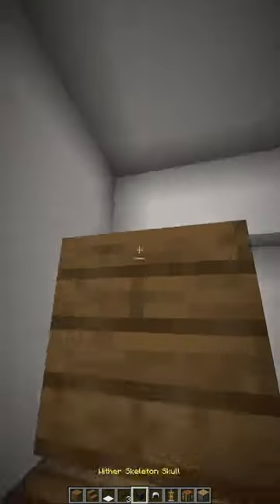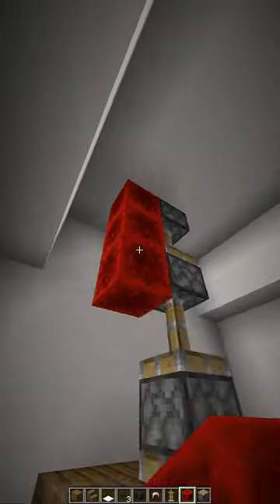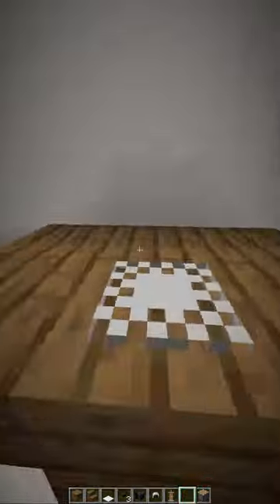Next, place some pistons on the ceiling and move the plank down into the armor stand, but make sure to do this from above because you don't want your armor stand to move. Then place a button on the right for a mouse.